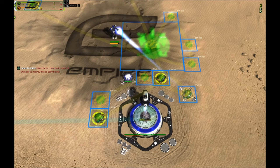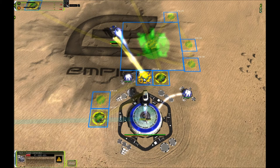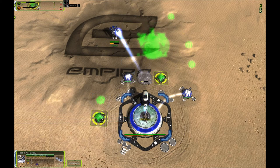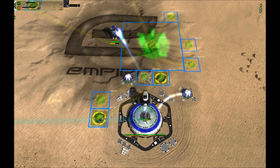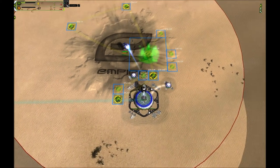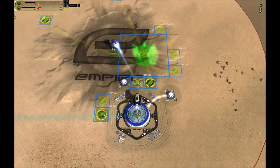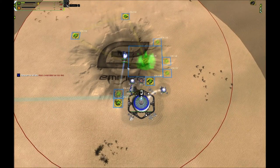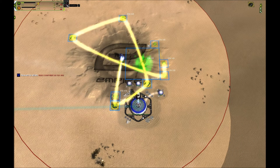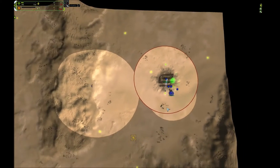I queued up the first air bomber build order, which uses one power generator, air factory, then two more power generators. In this particular replay I queued up four power generators because this was a few patches ago before the bomber changes - back then the bomber was cheaper in mass cost. In the current patch I would recommend: one power generator, air factory, two power generators, four mexes, another power generator, three more power generators, then land factory. The rest of the build order after you have this air factory is basically inverted second air - it works the same way, but instead of the air factory second you start with it.